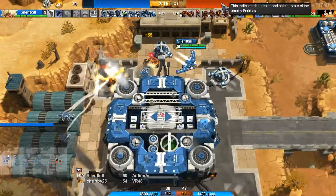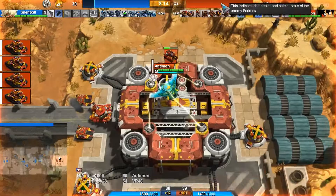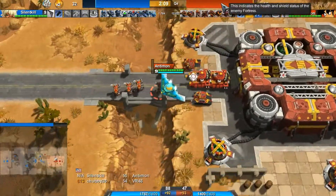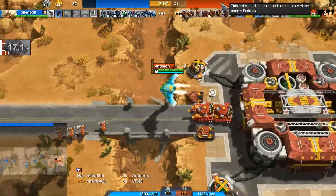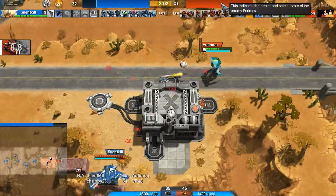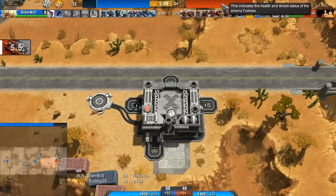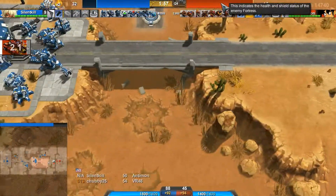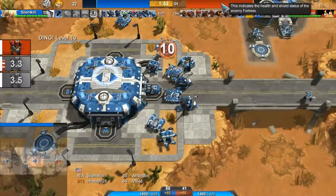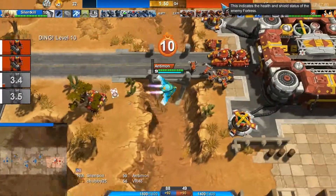Silent Kill dropping the creeps up here so they defend the back, which is interesting. Antimon's going to start turtling up with these goalies because he has lost this base right here. This war is over for this base for the most part. Silent Kill can just push up all these units sitting at mid, all this artillery — he can move up the T-99s.